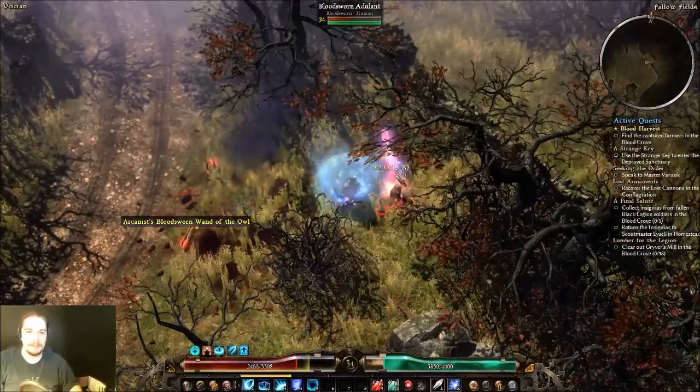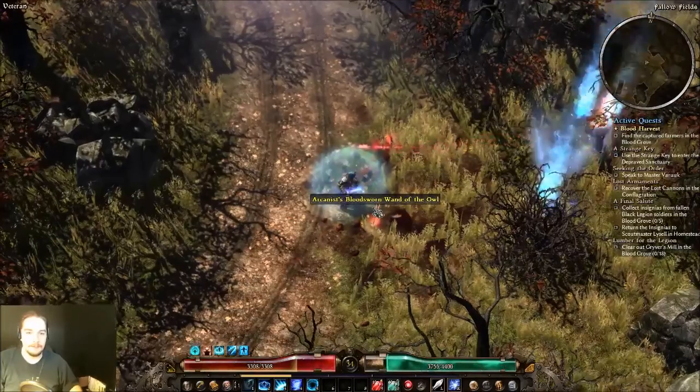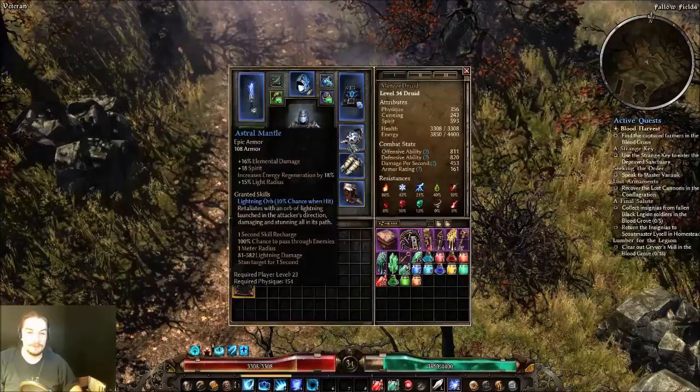I'd say Chaos Damage is one of the rarer elemental types. Oh right, I have an Astral Mantle on as well. I switched out my shoulders for an Astral Mantle with its cool lightning orb proc.